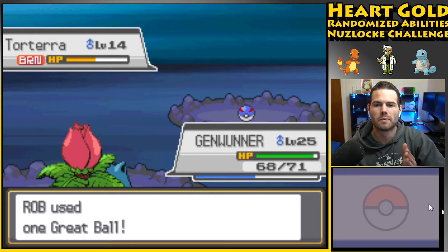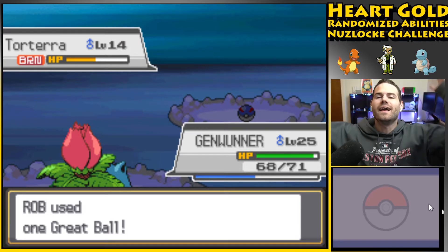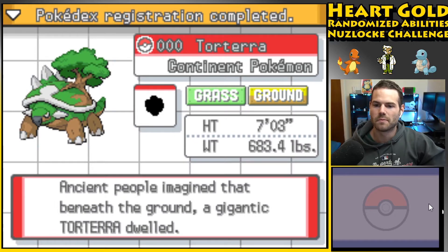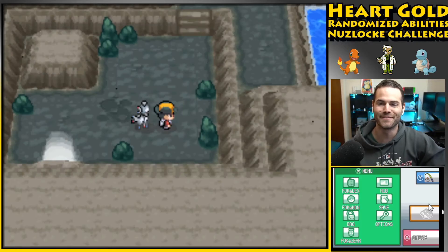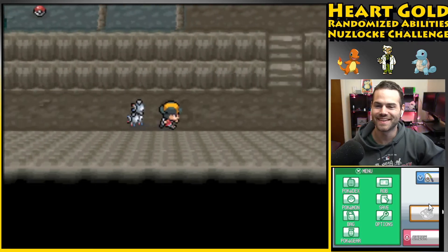I'm gonna start using better Pokeballs as his health goes down. Hey, it's a Torterra! The ancient people imagined that beneath the earth a gigantic Torterra dwelt, fully evolved. I'm gonna call him Tortellini — it fits perfectly! So I could have surfed to the right here and got a Route 42 encounter in the water.